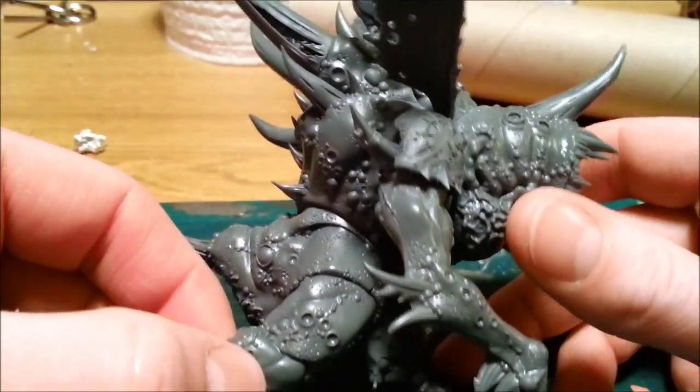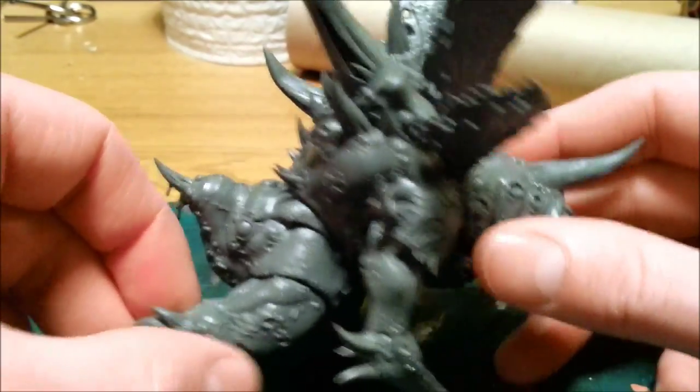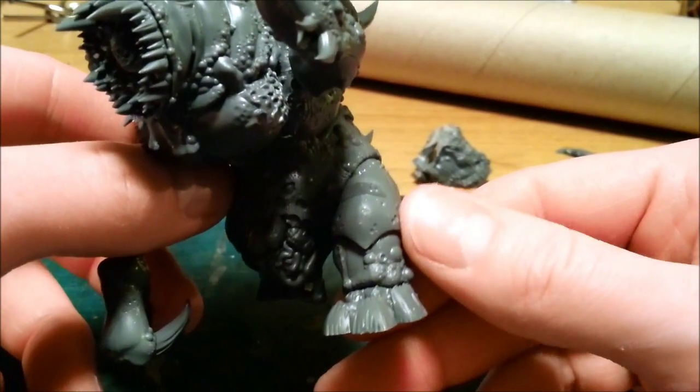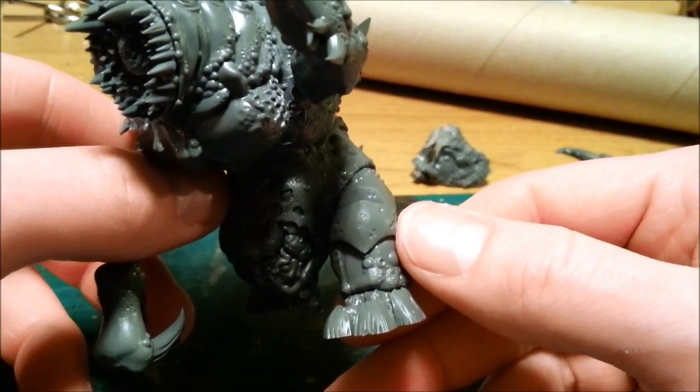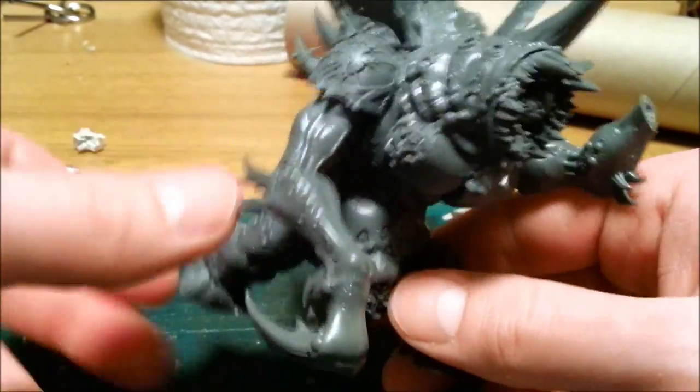I added a little demon prince shoulder pad onto the side there with a little spike coming out of the side of it, and I added a knee pad there from part of the Magoth Lord's armor. I'm probably going to try and fit some more pieces around to make him look a bit more demon princey.